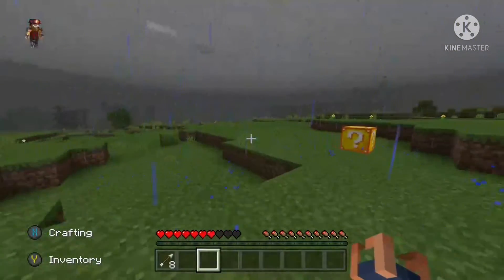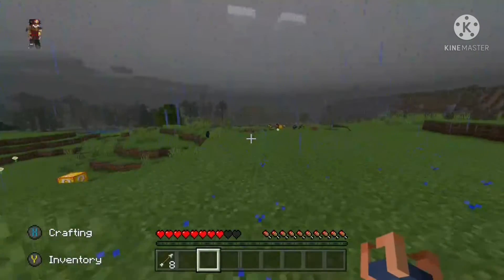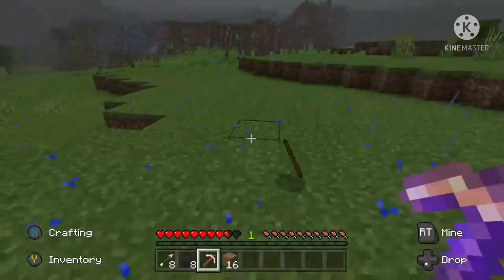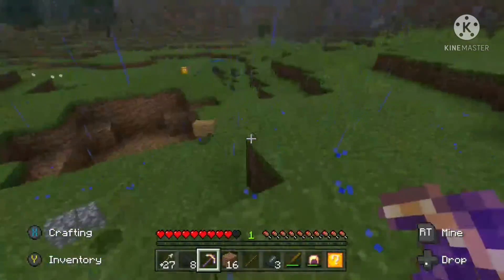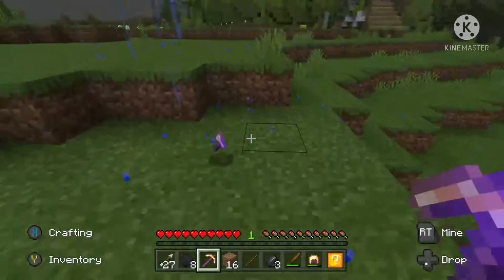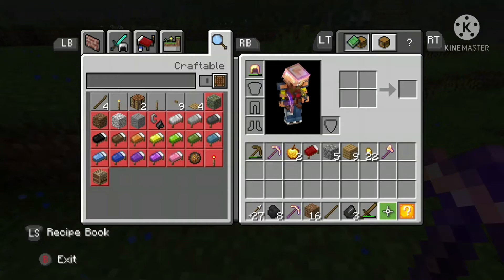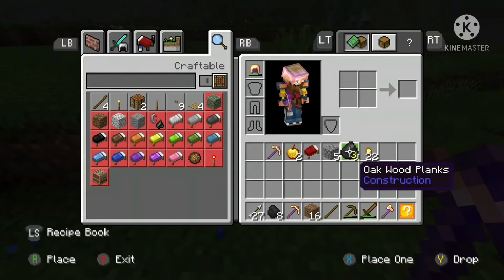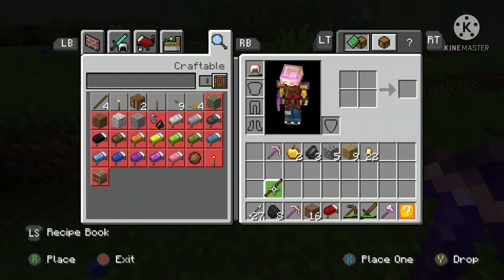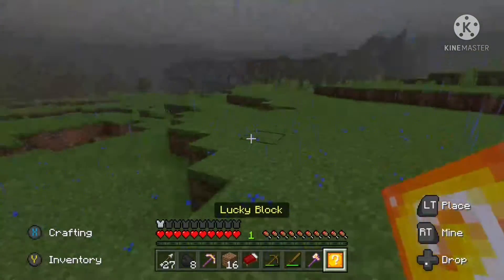It'd be nice to get some iron so that we could make a bucket. Having some water is good with lucky block — it's always good to have a bucket of water on you. It's always good to have a block. Sometimes you get put in a cage with lava above you — put the block above real quick and it saves you. Got milk and cookies once, but that's not gonna help for water.